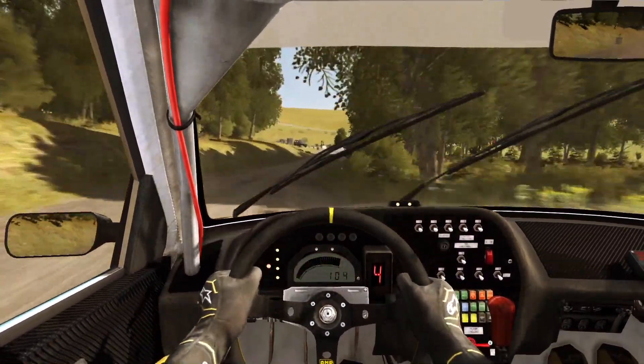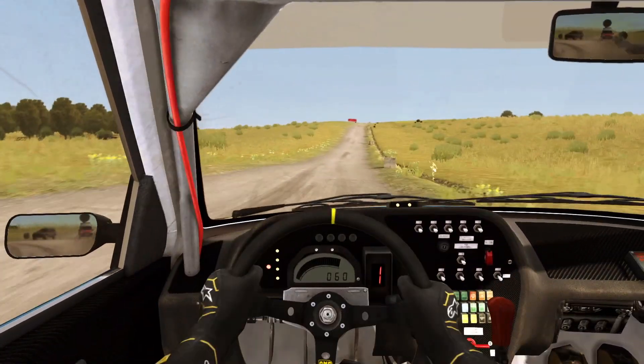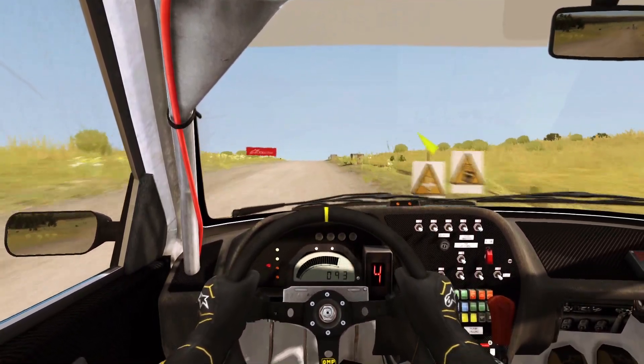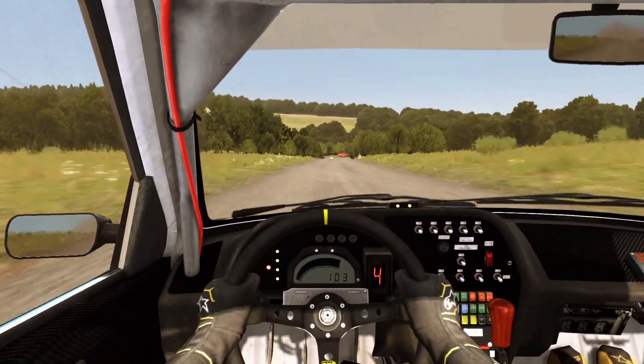And turn right 4, done cut, into right 4, turn square left, into left, and turn right 5, don't cut. Keep in, rocks on exit. And caution crest, caution crest, immediate left 5, don't cut. 250, dale.